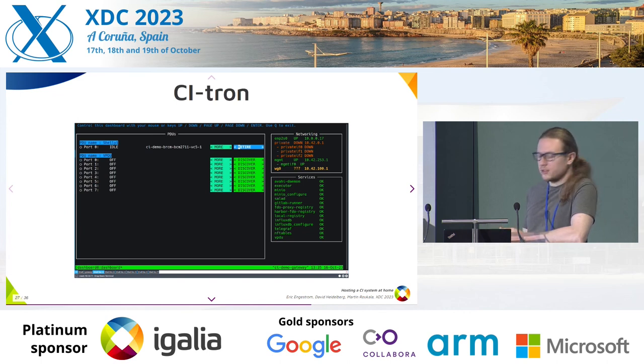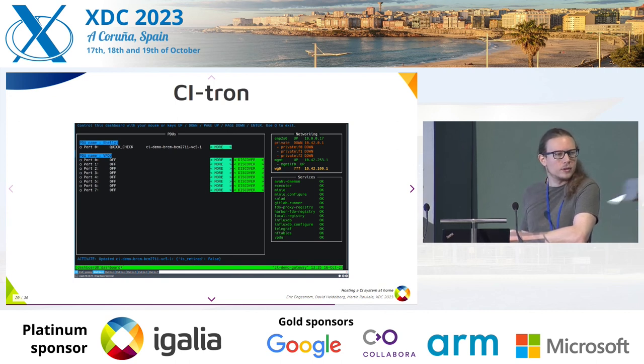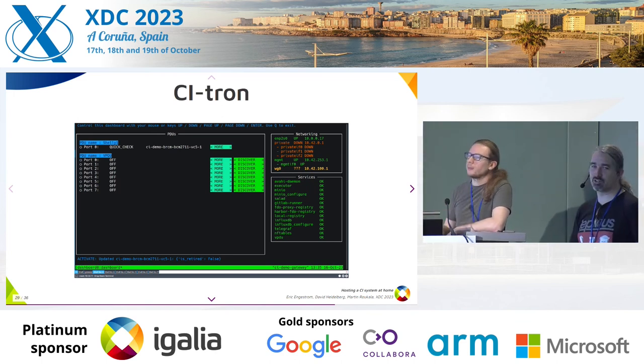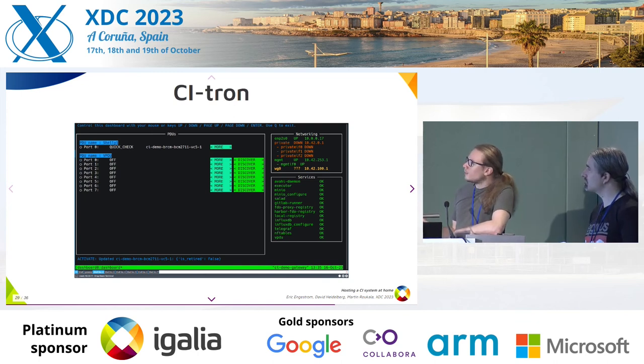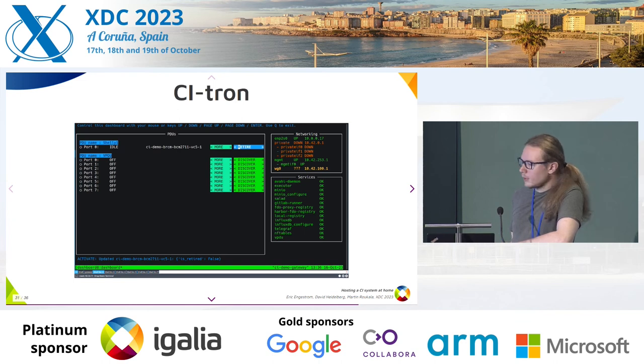Once ready, the device is idle — which means it's off, no power consumed, waiting to receive a job. If you want to do maintenance, you can press the retire button and it won't accept any jobs anymore. If you change the GPU and plug in another one, when you click activate it does a quick check — boots once, enumerates all devices. If something changed, it goes back to training. If nothing changed, it's just verified and it's ready again.